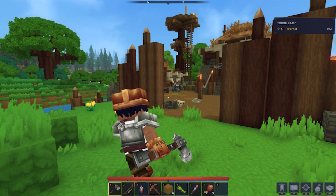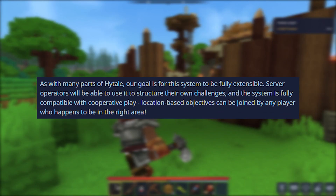The Hytale team then explains how the objective system will work based on the location of a player. Their goal is for the system to be fully extensible. Server operators will be able to use it to structure their own challenges, and the system is fully compatible with cooperative play. Location-based objectives can be joined by any player who happens to be in the right area.